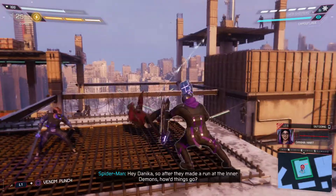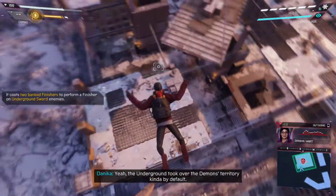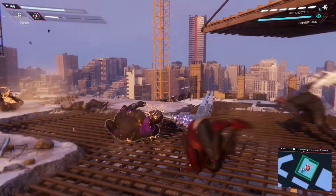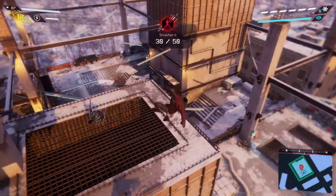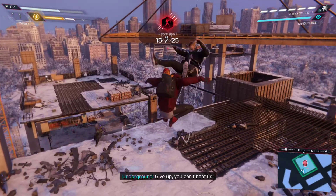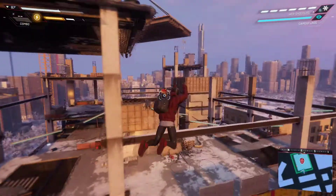So after they made a run at the Inner Demons, how'd things go? When Devil's Breath hit, enough of the underground got sick that they went and put Markly in jail — and it's the Demons, yeah, the underground took over the Demons' territory. We have a lot of FPS drops for some reason, because it's a huge building with a lot of people around. I haven't faced this many FPS drops before. I'm sorry for the FPS drops guys, I can't do anything — I'm playing this as you all know.